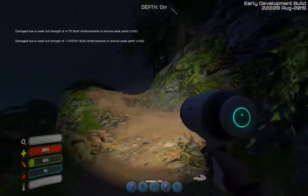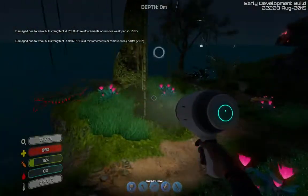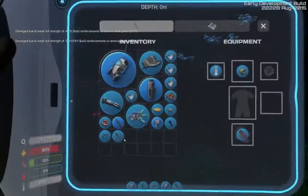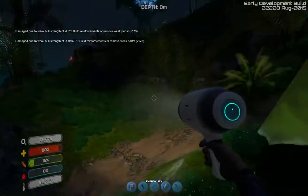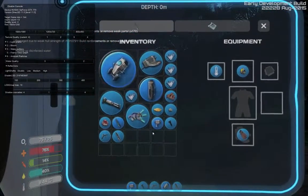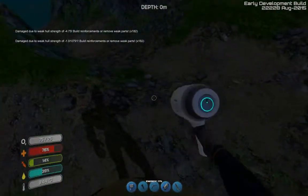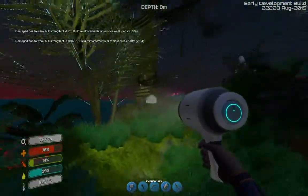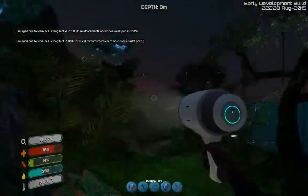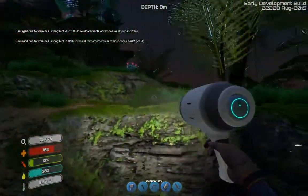Since I'm on the experimental build, they keep adding a lot of stuff all the time, which is really cool. I've honestly never seen a developer for an early access game releasing new stuff like this. The Seamoth upgrade console — which lets me change the color and name of my Seamoth — was just added yesterday. So that's cool. I get to see new changes every day.